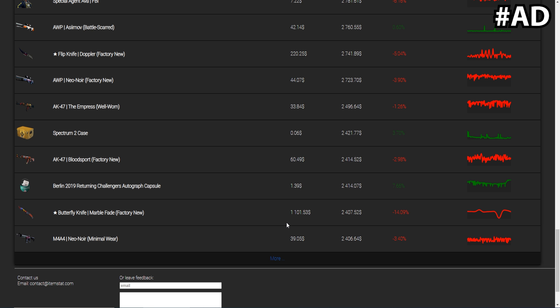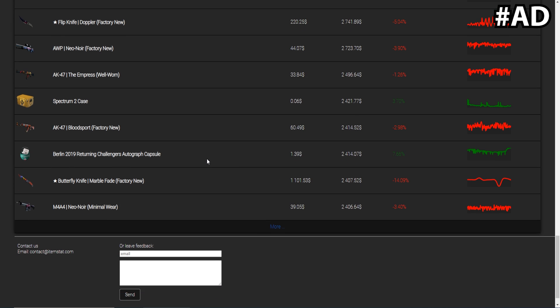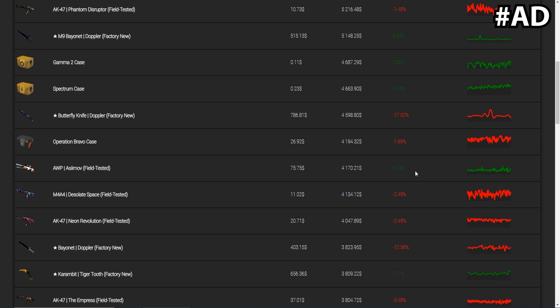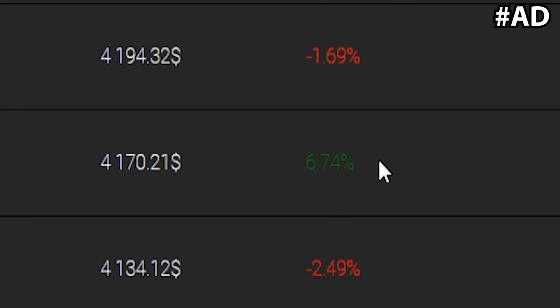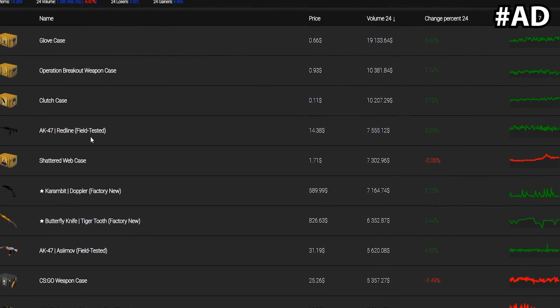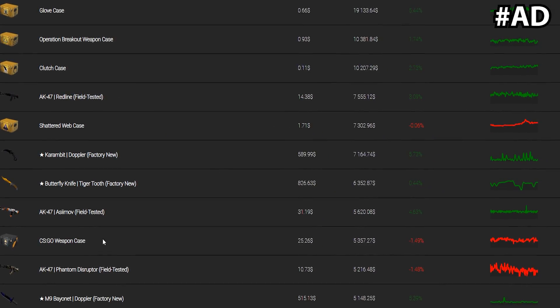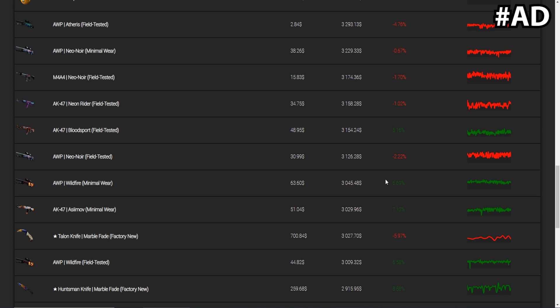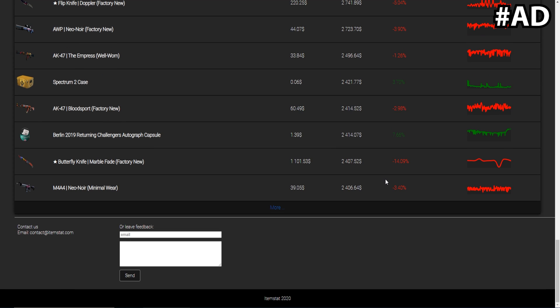It's still a really good way to check overall market trends. For example, the AWP Asiimov battle-scarred has gone up 0.60% in the last week and field-tested ones have gone up by 6%. Glove cases, breakout cases, clutch cases, and AK red lines have gone up, but shattered web cases have dropped, as have CSGO weapon cases and AK phantom disruptors. These numbers do change all the time so keep that in mind.